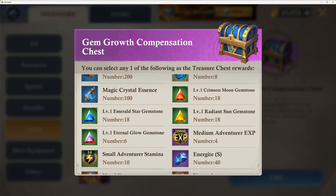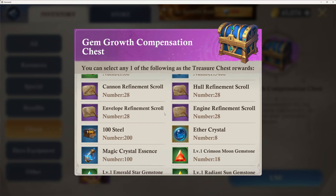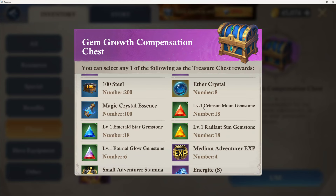Eternal Glow is like the one I'm going for first. You get six per — well, that's the equivalent of 6,000. But look at what else is in this chest — there's stuff for the airship if you want. I would say hold off on the airship and get your gems going, because I think gems are more important than that.